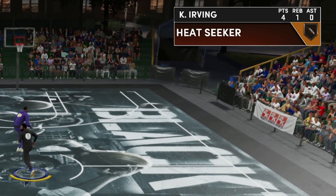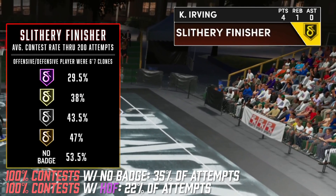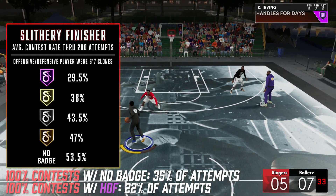In this test, both players were 6-7, and as you can see from the results, the badge definitely helps you avoid contact and gives much better animations, especially at Hall of Fame, to avoid the completely smothered layups.